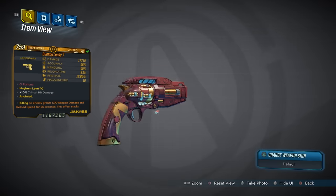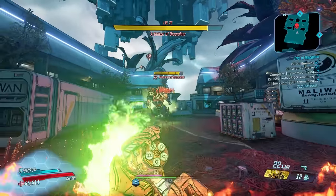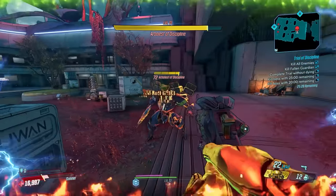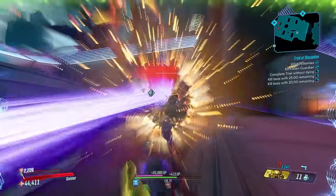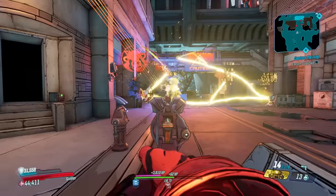Sliding into number 9 is the Lucky 7, and part of me wanted to rank this thing two spots higher, but you'll see why the next two are ranked there in a moment. The Lucky 7 has one of the coolest gimmicks of any weapon in all of Borderlands history. On reload, this gun rolls a random amount of five different buffs, occasionally rolling all of them at once.